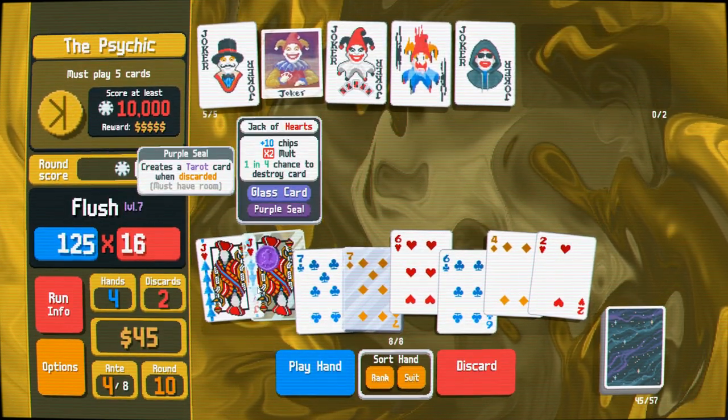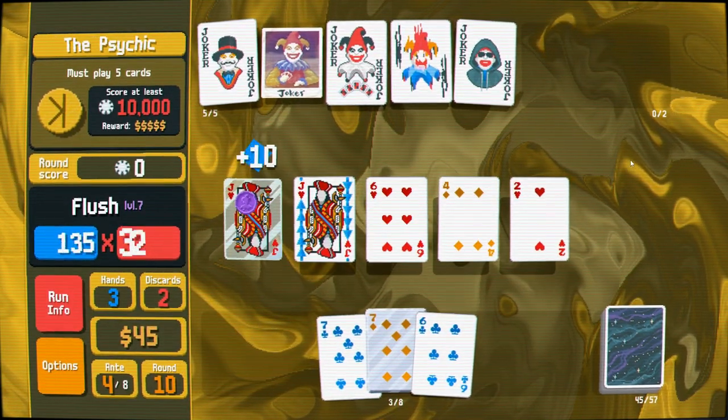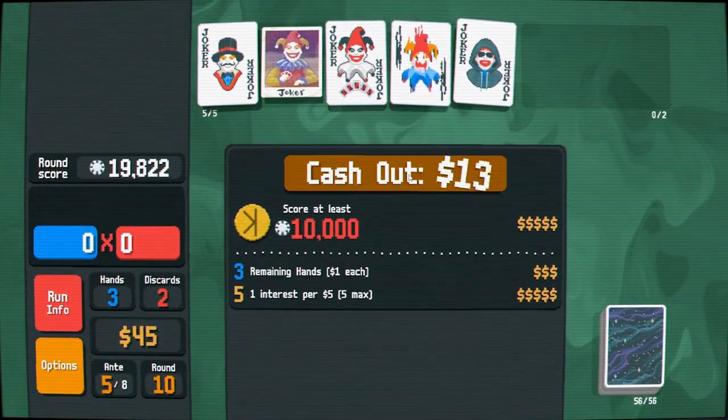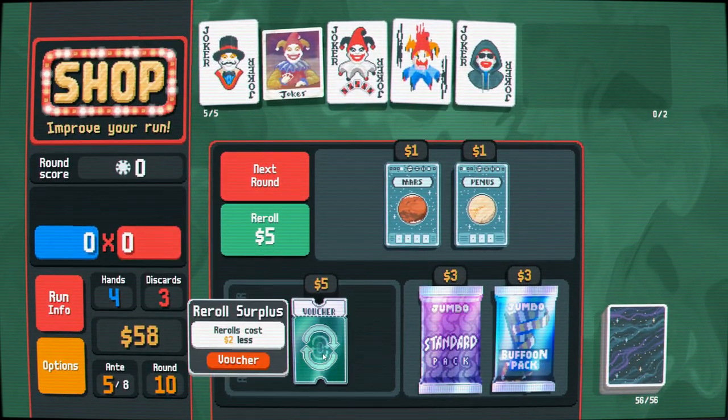Let's put the glass one up front — I want to see what's going to happen here. Oh hey hi! That was so crispy it burned our glass jack to dust. All right, we've got 58 bucks to spend and a jumbo buffoon pack.